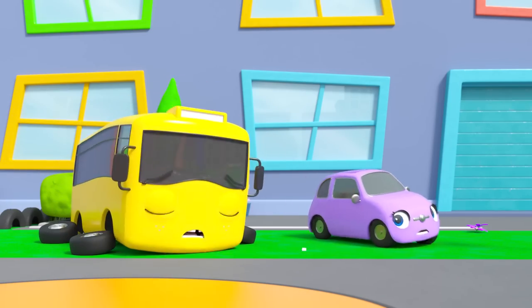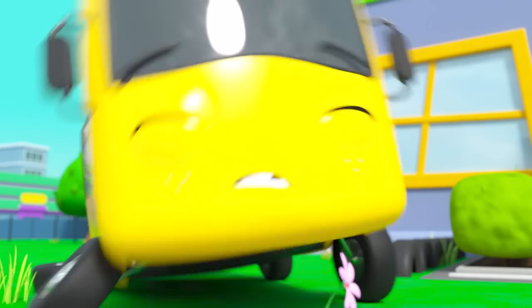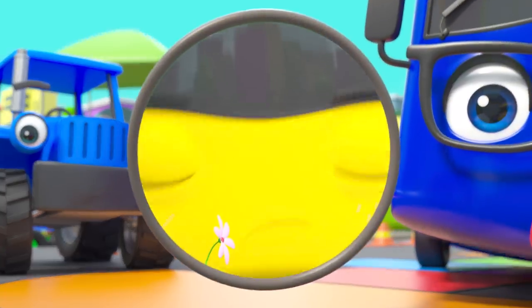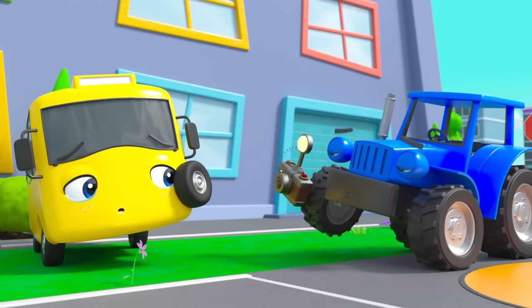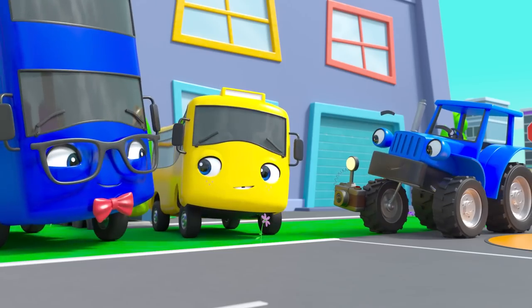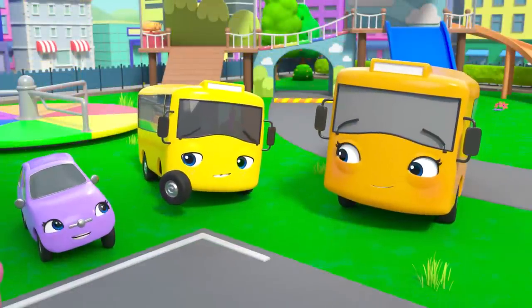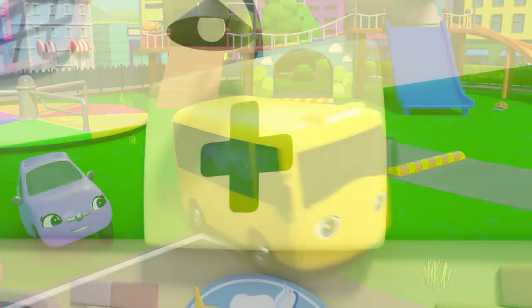Watch out, Scout! Oh no — what's wrong? The teacher is handing Buster a mirror. Buster has knocked out his wobbly front tooth! Oh no, and now Buster is too embarrassed to have his photo taken. It's okay, Buster — you can have it taken another day! Buster is feeling really sad, but Mommy Bus is here to pick him up and take him to the dentist.